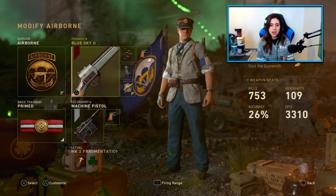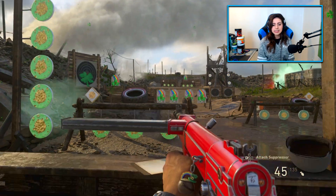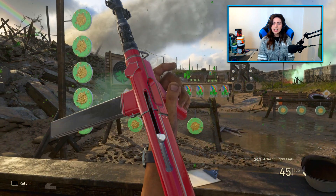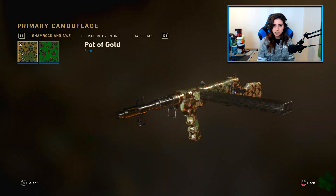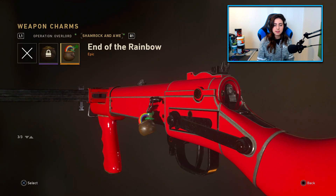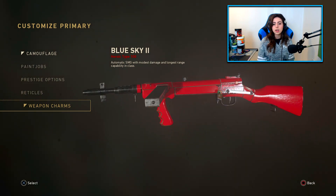What makes this gun amazing is the camo. Look at this freaking camo. We got a St. Patrick's Day charm as well. It's the Candy Apple camo and the End of the Rainbow charm. This is also the Blue Sky 2 Heroic variant on it as well.